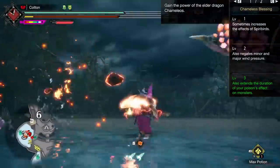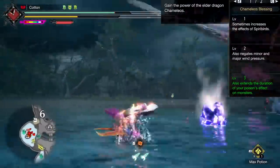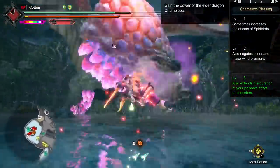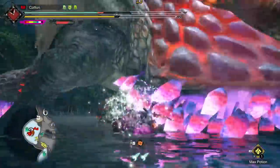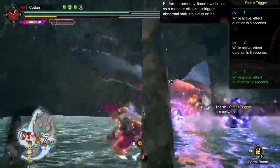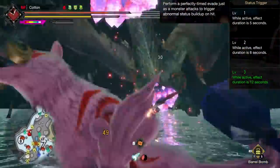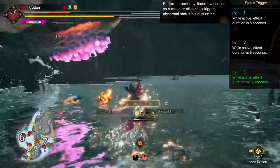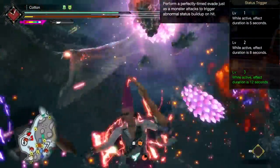Against an average monster, Cameleo's Blessing makes the poison last for 60 seconds. Against Shagaru, it lasts for 30 seconds, and against Kushala Daora, it lasts for a full 70 seconds. Another skill that makes poison even better is Status Trigger — the skill on Gold Rathian Armor — added in the recent title update. This is what truly makes it possible for poison to have the active uptime it does in a hunt, as buildup resistance only helps a monster so much if you are applying the status three times as fast as you would be otherwise.